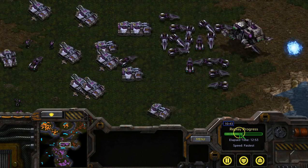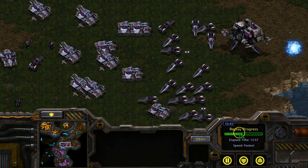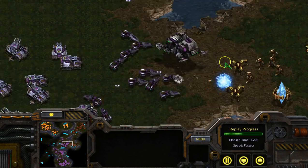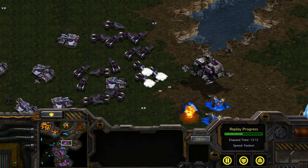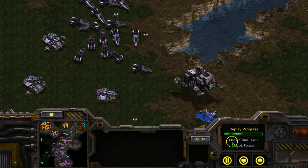These siege tank counters include lurkers, reavers, mutalisks, tanks themselves, and zealot bombs, which cause tanks to friendly fire. Spreading out your tanks slightly will also allow you to cover more space on the map, which makes flanking more difficult for your opposition. However, don't overspread, as it could completely split your forces in half, meaning your firepower will also be cut in half.